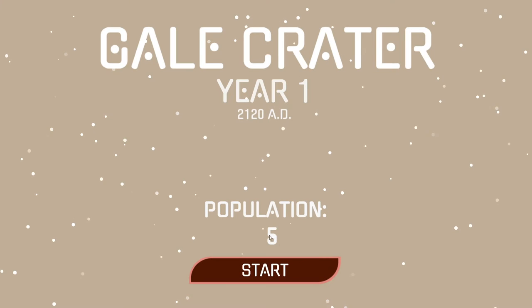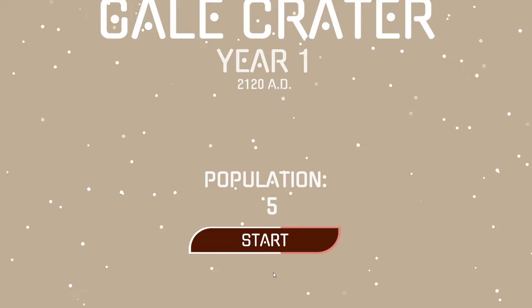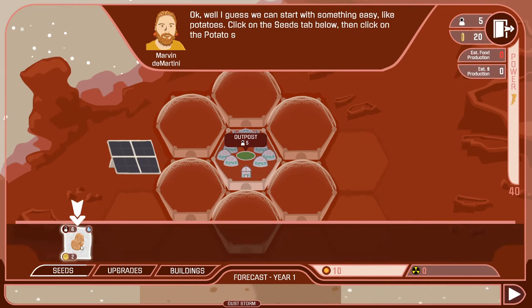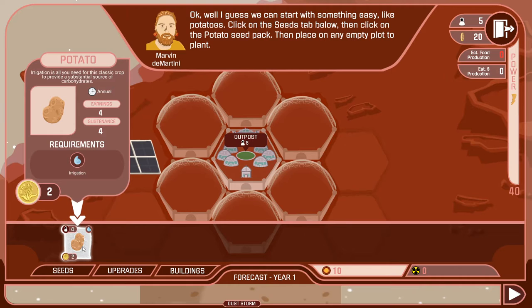Let's begin. We'll start off with a population of 5. The population number is really important because that's how much food you need to make. Now this is the tutorial. First thing we can do is pick seeds. At the moment the only available seed is potatoes. Here it tells you how much the seed costs, how many people it will feed, and what kind of requirement it has. Potatoes need to be watered, so they require an irrigation system. You can also right-click to learn additional information like earnings. Potatoes are annual, so you need to replant them every year.